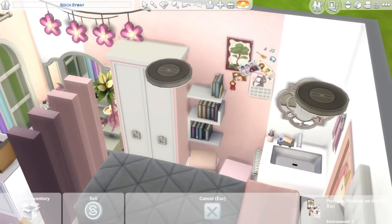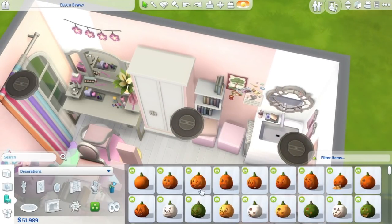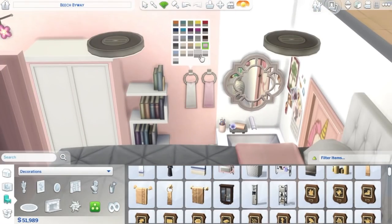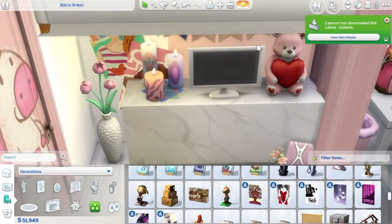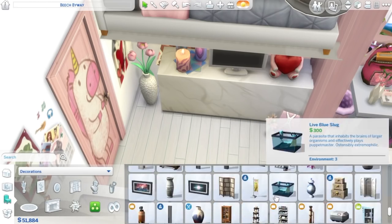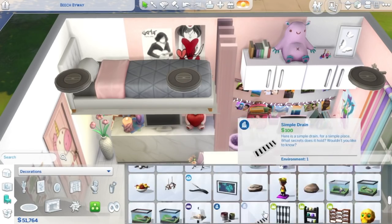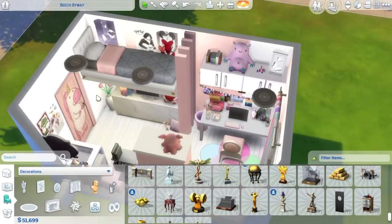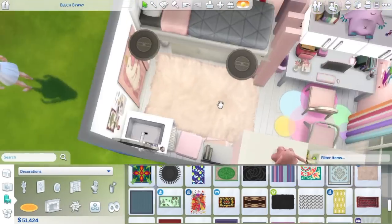Yes, the bookshelf does work — your Sims can take books from there. I didn't actually test if the sink works, but I see no reason why it wouldn't. There's a little laundry basket under the sink. That mirror is from the Vintage Glamour Stuff Pack — it's my favorite. If you want to download this room, I'll put it on the gallery. My Origin ID is SimmerKittenYT, or you can find it under the hashtag simmer kitten. My username is always in the description.